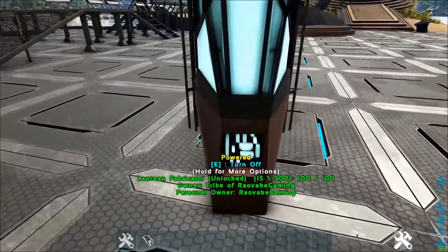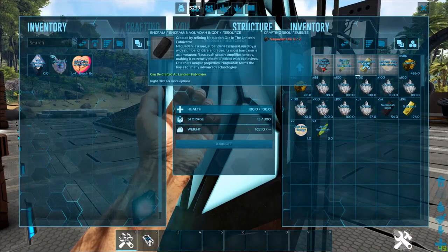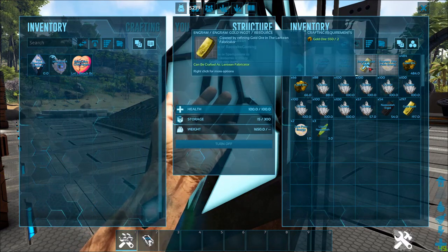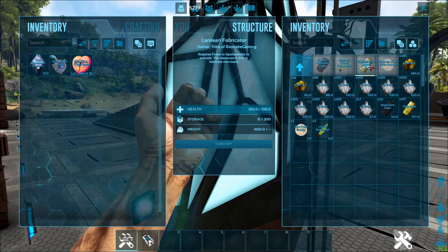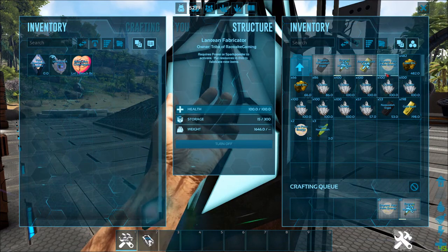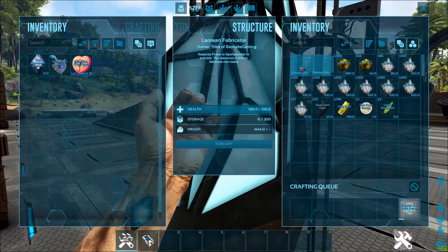Then we go on to the Lantean fabricator. This is where you make all the resources for the mod. The Naquita ingot and the gold ingot will auto craft. The liquid Naquita will not, but it needs Naquita ingots. The zero point energy needs gold ingots and liquid Naquita. Gold ore is obtained from metal nodes and Naquita ore from obsidian nodes. We also have advanced electronics, which will be used in a lot of the advanced high-tech structures such as rings and gates.